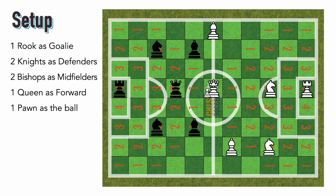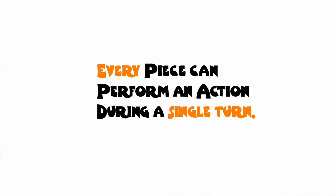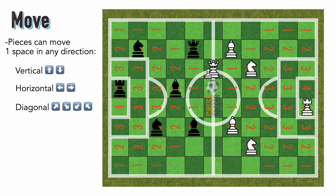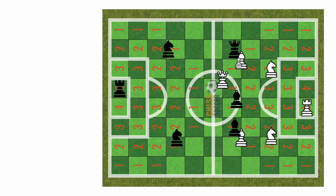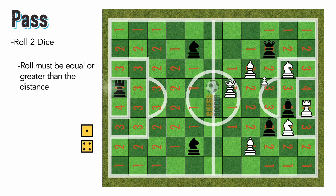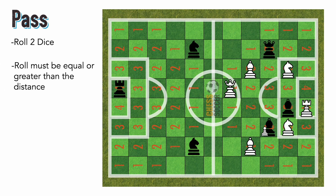That's the ball. Each player takes turns; during that turn every piece can perform an action. They can move any direction — vertical, horizontal, or diagonal — and there's no need to roll dice when moving. To pass, roll two dice; the roll has to be equal to or greater than the distance. Doubles means you missed and the ball goes past.